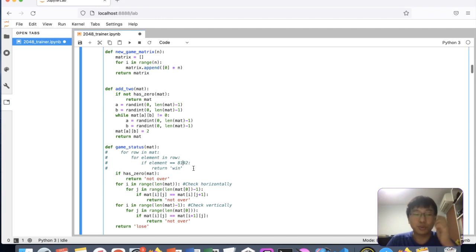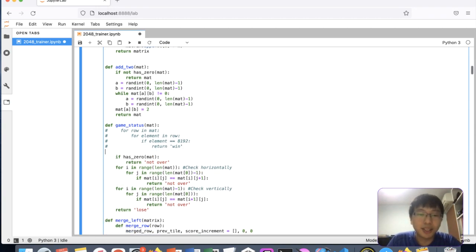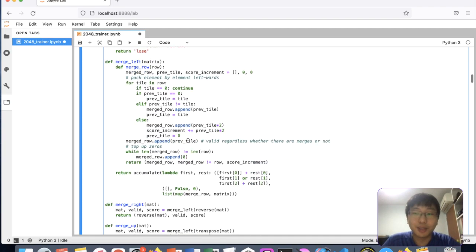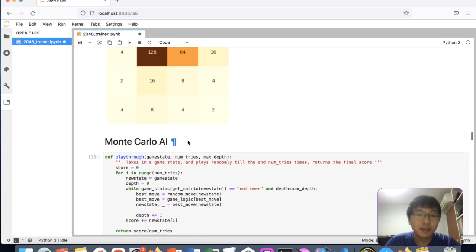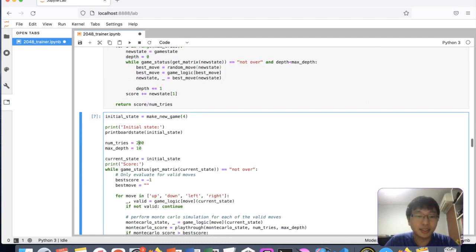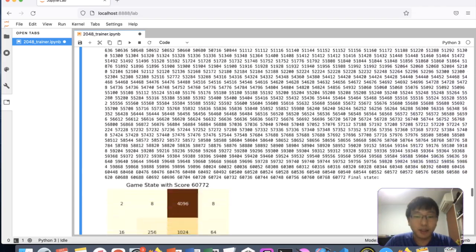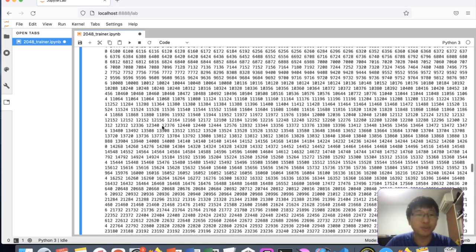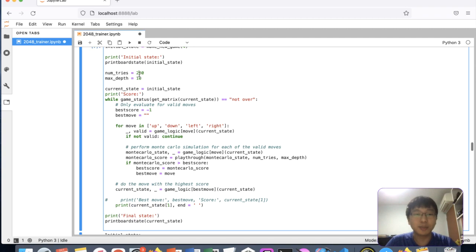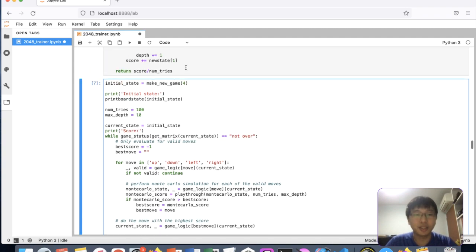I managed to solve all the way to 4096 quite reliably. I was trying for 8192 but that didn't really work out, so I'm keen to get that working. A board depth of 4096 — I wonder if that will work. With 200 tries and max step 10, it managed to reach 4096, getting a bit closer to 8192. It can already reliably reach 2048.